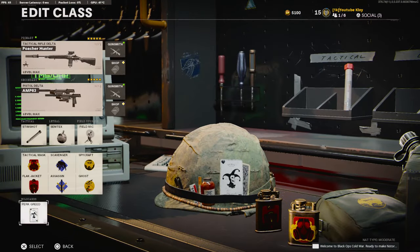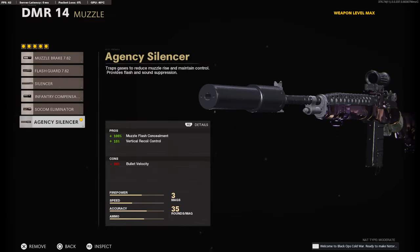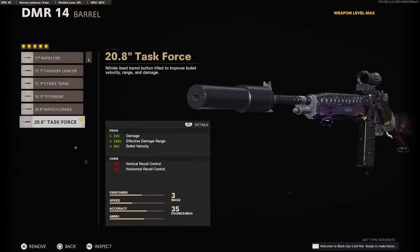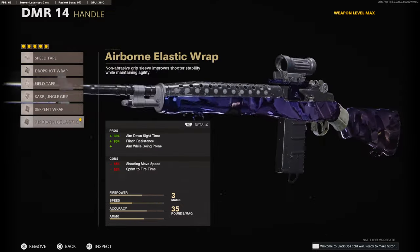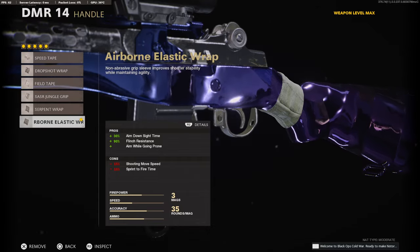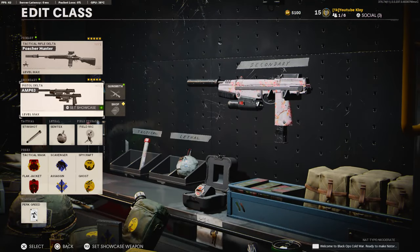Before we get started, I am running Perk Greed so you need to go down to the wildcards and select it. For the attachments you're going to need the Vision Tech 2x or whatever you prefer. Agency Silencer to stay off the mini map, the Task Force Barrel for maximum damage, effective damage range and bullet velocity, 35-round fast mag, and the Airborne Elastic Wrap for maximum aim down sight time, lunge resistance, and aim while going prone.